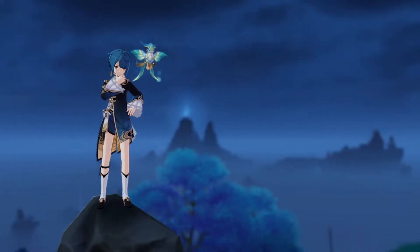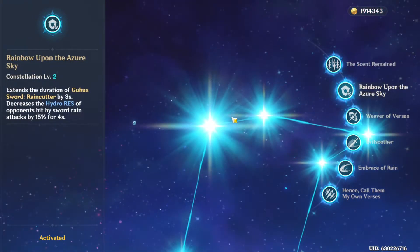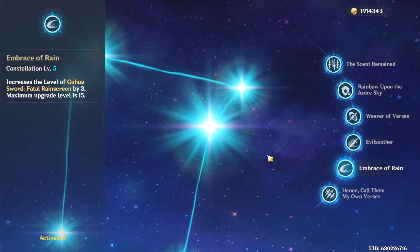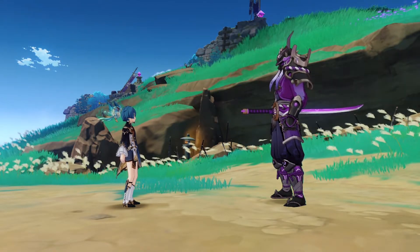Pre-C6 vs. C6 Xingqiu has minor but important differences that should be noted. Let's first go over his constellations prior to C6. C1 increases the max number of rain swords by 1, giving a total of 4 rain swords instead of 3. His C2 extends his burst duration by 3 seconds and decreases enemy hydro resistance when hit by a rain sword attack by 15% for 4 seconds. C3 and C5 increase his burst and skill upgrade level by 3 respectively. His C4 increases his skill's damage by 50% while his burst is active. These 5 constellations increase his damage output and provide him with more off-field power.